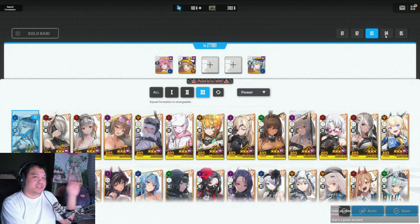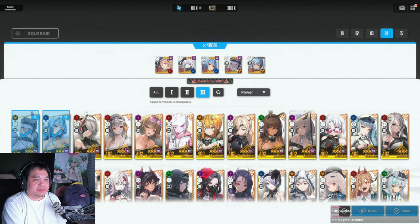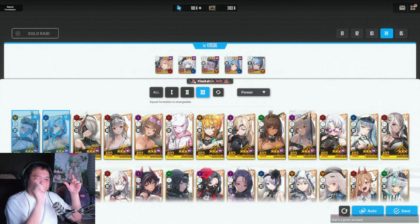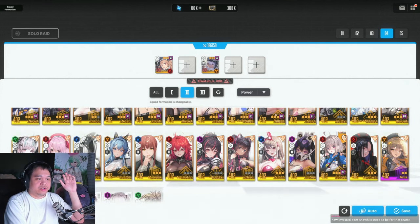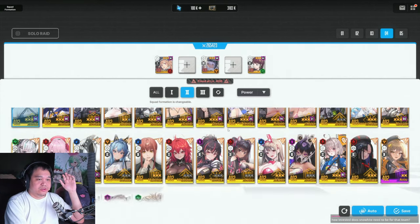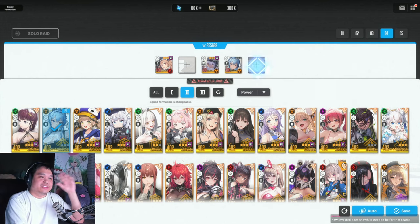Now let's move to the next one - the easy or most common one, because most everyone says Snow White can do it. That's the Miranda Snow White team comp. This one is nice because if you shoot the core shot on the gun, you can actually one-shot them. The core of this team is Miranda and Snow White, and then you can slot in different units. Typically you choose between Dolla or Summer Helm as your cooldown reduction unit. I enjoyed using Summer Helm because it helps a little bit on the bombs.